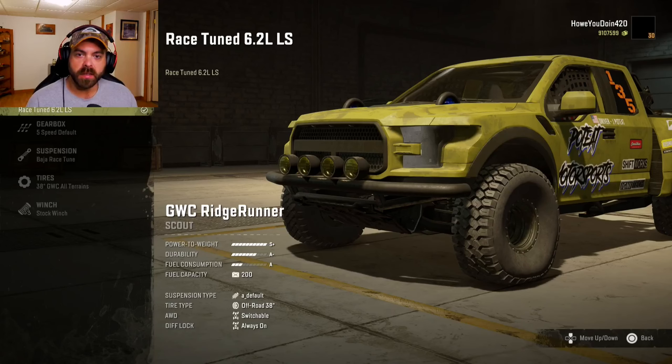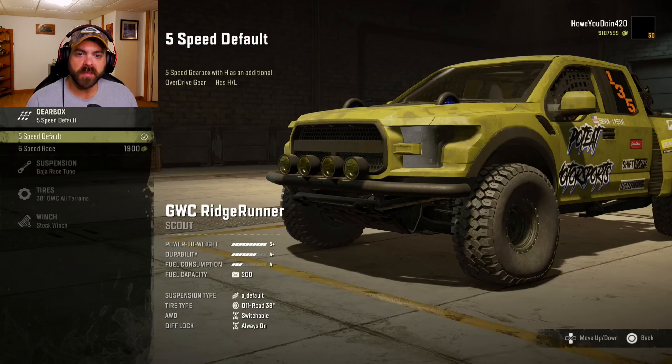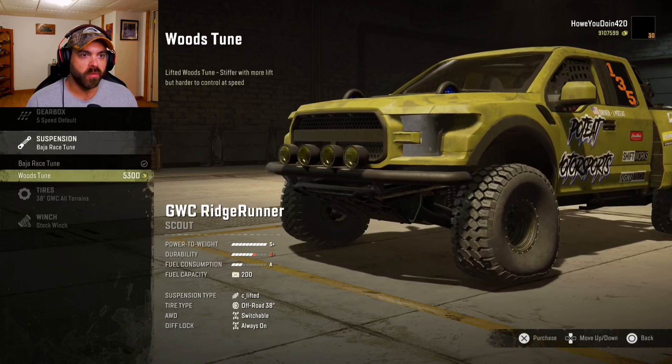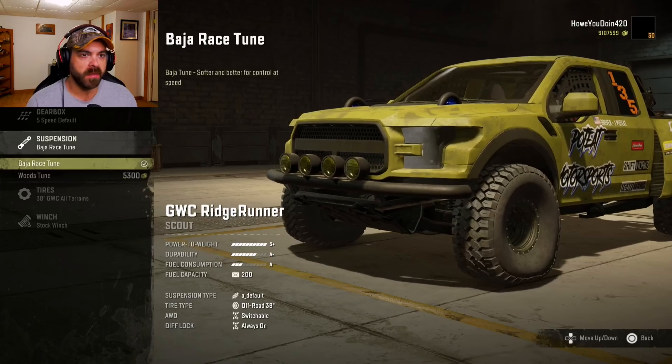For engines, all we have is the 6.2. For the gearbox, you've got the five-speed default or the six-speed race — I think we're just going to stick with the five-speed for now, I don't really know what this truck is going to do. Suspension-wise you've got the Baja race or the woods tune; I think you get a stiffer suspension with the woods tune, but I'll keep it with the Baja.